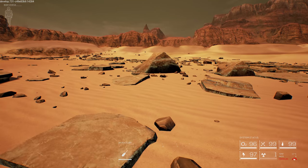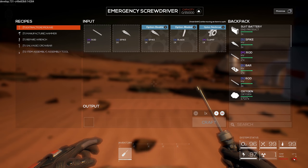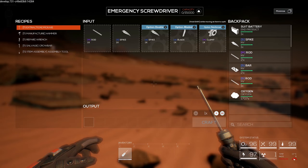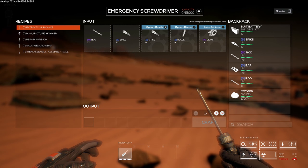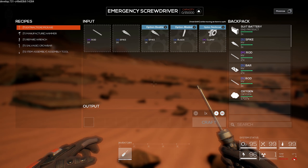I love the Minecraft comparisons - doesn't look anything like Minecraft, but that's the first thing people do. This is our ultimate screwdriver. This will solve all of our problems. We're going to use it and make a pickaxe, because that pickaxe is going to help us get better materials to craft better stuff.